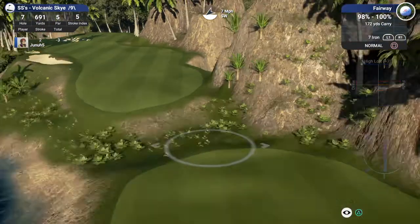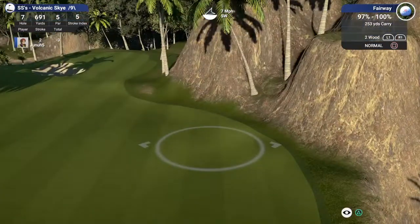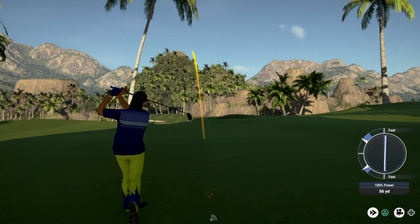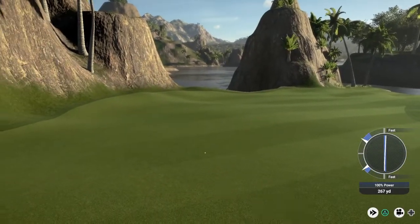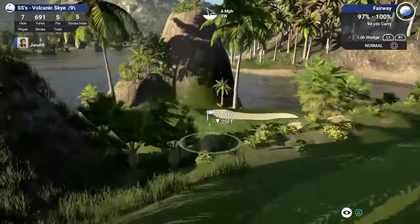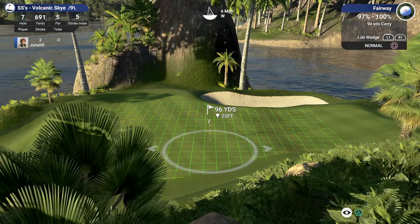Alright, let's see what we got. 2-wood - can we 2-wood this? That's kind of a tough lie, going to pull the ball left, and we got wind pulling us left. So we're going to aim there and give this a crank. I hope that's okay. Alright, we're okay. I feel like on this course, every single shot you don't know what's going to happen. Just so difficult in the layout - it's exciting. 96 yards down 25. That's a more manageable green. Lob wedge should be good, but we got a wind with us and the de-loft.